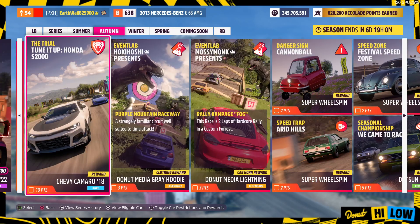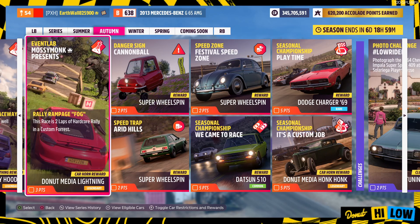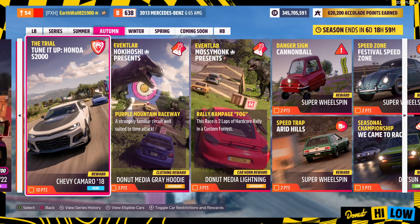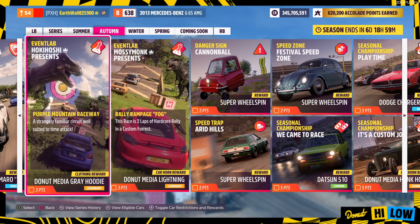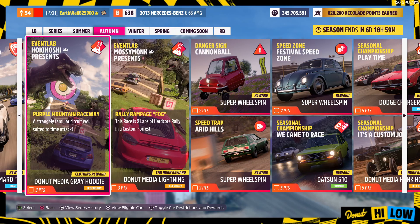Next up we got the two Event Labs right here. This one gets you the Donut Media Gray Hoodie, and this one gets you the Donut Media Lightning Car Horn. All you got to do for these is just one quick race — you just got to win one race for each. It's two races in total if you plan on doing both of them.